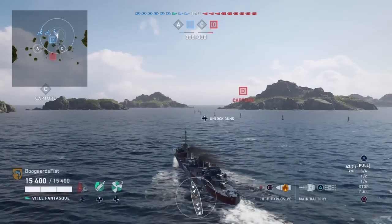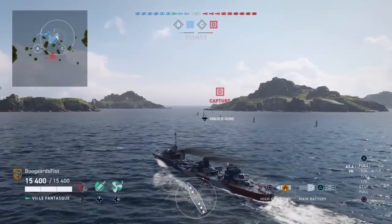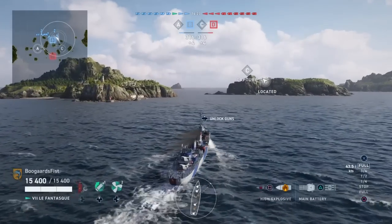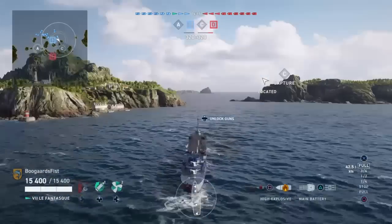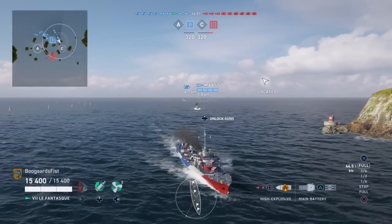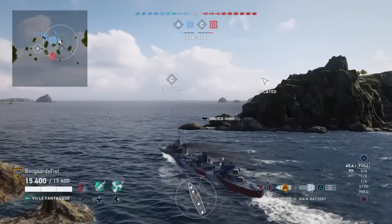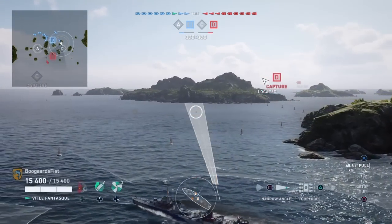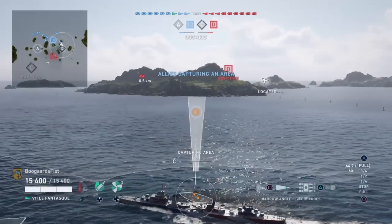Anyway, here we got a game on this map. We're going to be playing Position C for pretty much the entire game. I want to be highlighting the Fantasque itself, but also the class of Destroyer we would consider this. It's not one we were able to cover during our Strategy Guide series — I was going to call it a diversion type of Destroyer. The abilities of the Fantasque: speed is number one — 45.7 knots base on this build. Pop the speed boost, which is a 20% boost to that, and we're in the mid-50s already. This thing flies around. I believe it's the fastest Destroyer in the game right now.